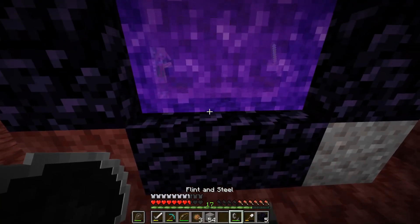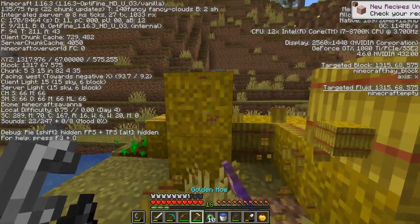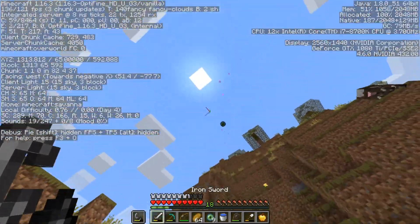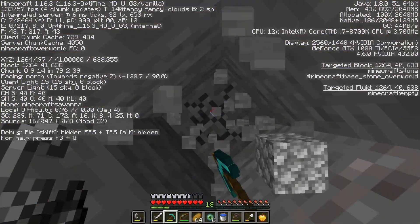So I make a new portal back to the mortal plane, then go on to search for the stronghold of the End. I grab some food from a nearby village to feed myself, then throw out an eye of ender to head out on the rest of my journey. I found the stronghold pretty fast, so I dig down and enter.